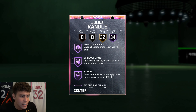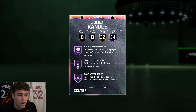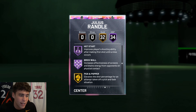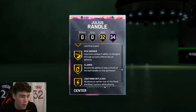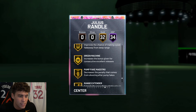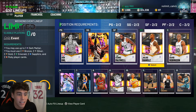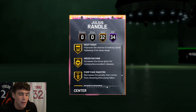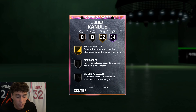Julius has 34 Hall of Fame badges including catch and shoot, corner specialist, relentless finisher, rim protector, chaser, artist, heart crusher, interceptor, intimidator, moving truck, rebound chaser, contact finisher, fast break finisher, showtime, quick first step, unplugged, wall, hot zone hunter, hot start, and brick wall. 32 gold badges include ankle breaker, dimer, clamps, and more. His base card has 66 badges which is just absolutely incredible.